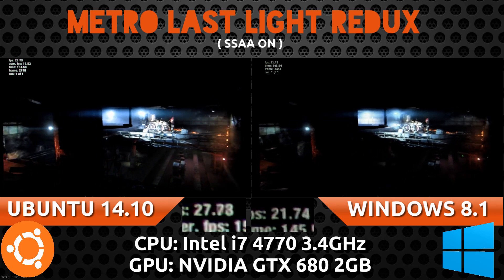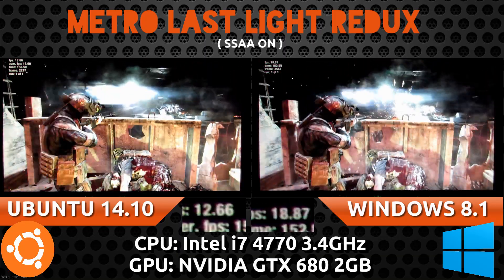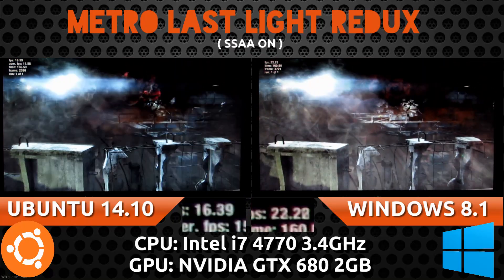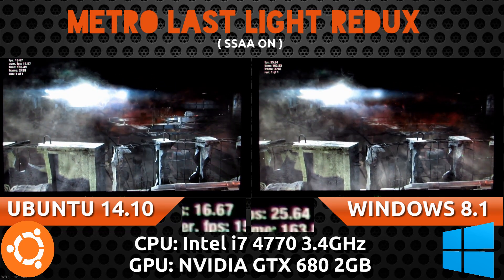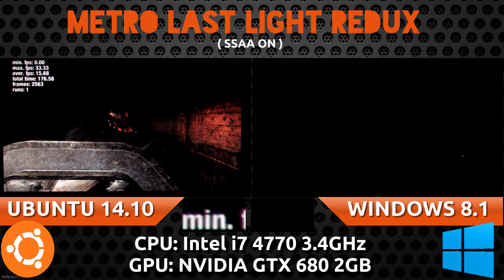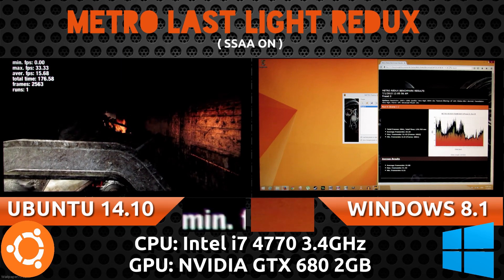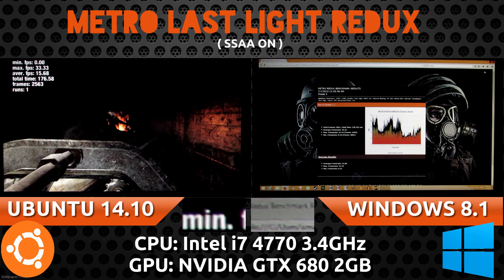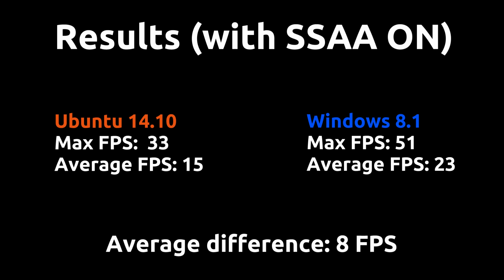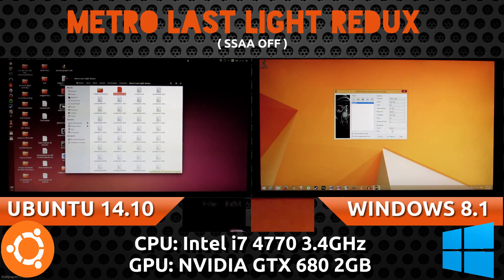This is where the scene gets really hectic. Time has started moving normally and there are a whole lot of explosions and effects. Both Ubuntu and Windows are dropping to about the same frames right now. The only difference is that Windows seems to be able to rebound every couple of moments — go back up high, then back down. That's it for the first test with SSAA on. Looking at the results: the average frames per second is 15 on Ubuntu and 23 on Windows. Windows was leading, but only by a few frames per second.